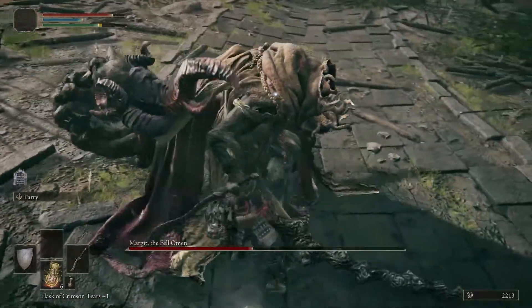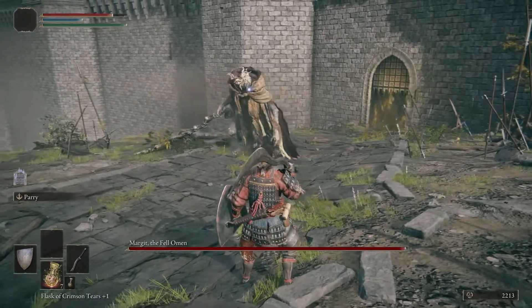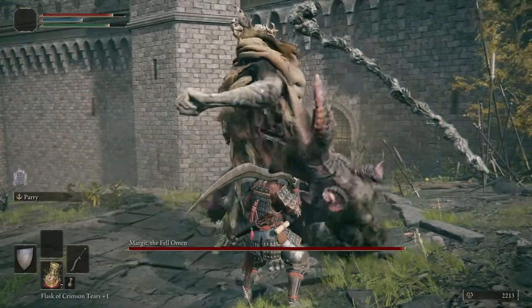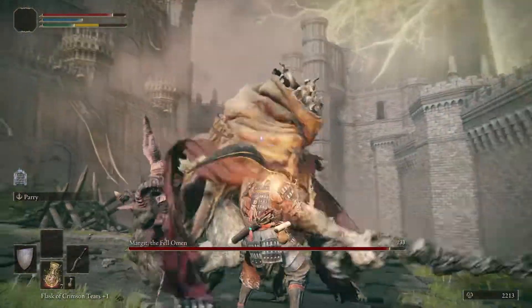He also does this move for phase one and phase two. Another opening is when he does the uppercut — roll, bash, hold up your shield. He also does this move for both phases.